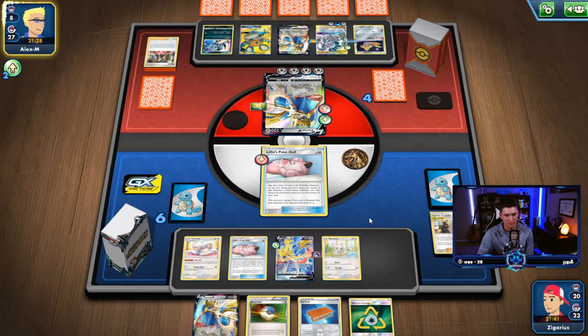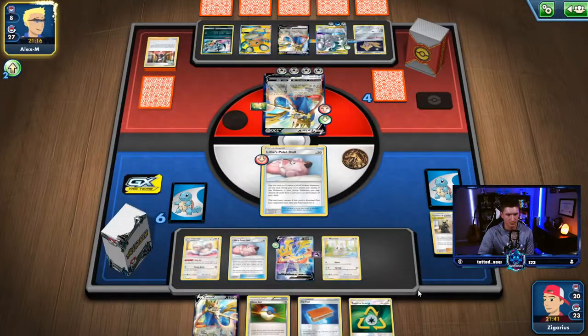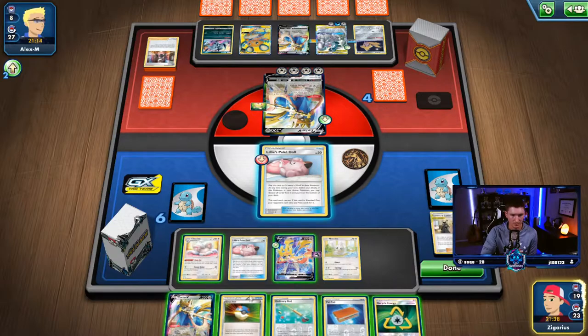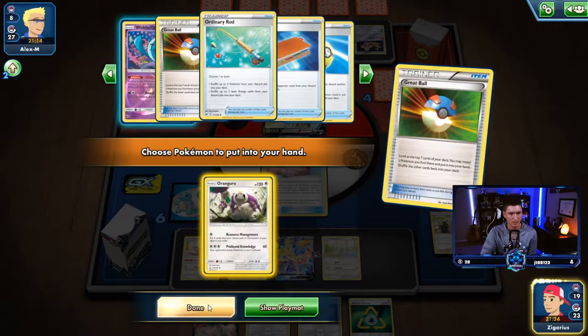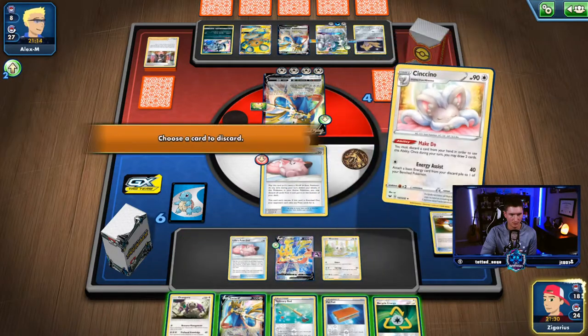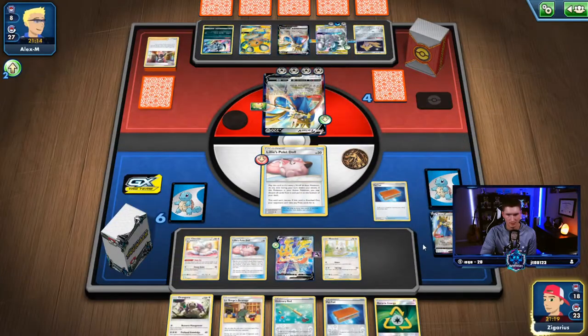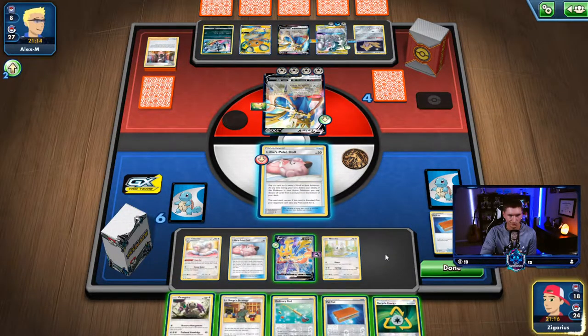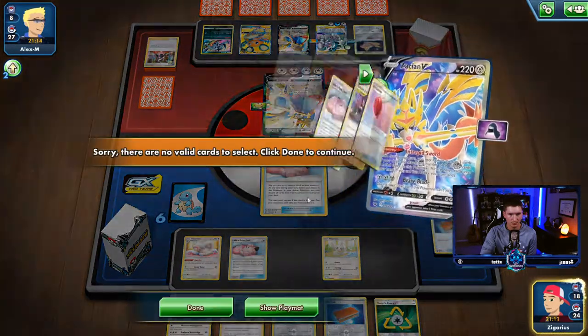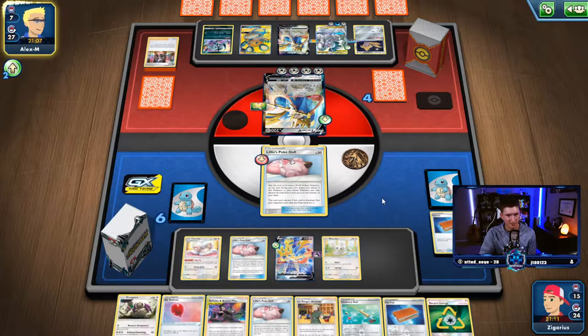That's so much faster animation — that was insane. At least we got ourselves a Pal Pad, put the cards that we need back in. He can't attack. Grabbed an Oranguru, make do the Zamazenta. Pal Pad — yep. Don't really need anything, so Intrepid Sword. He's got eight cards left — we basically have this game on lock, we just need to get the cards in hand to do so.